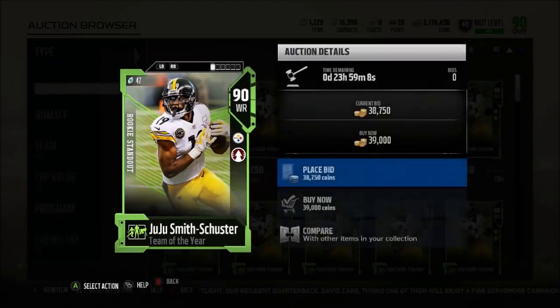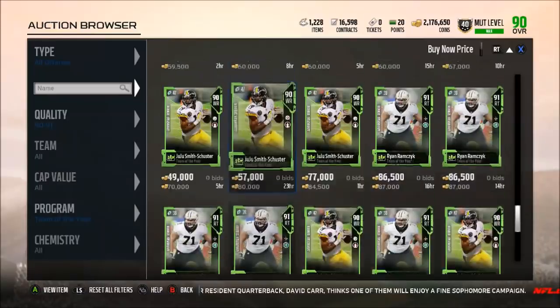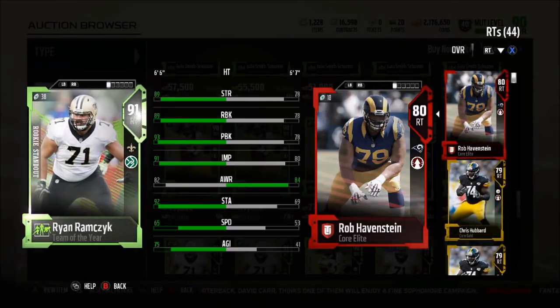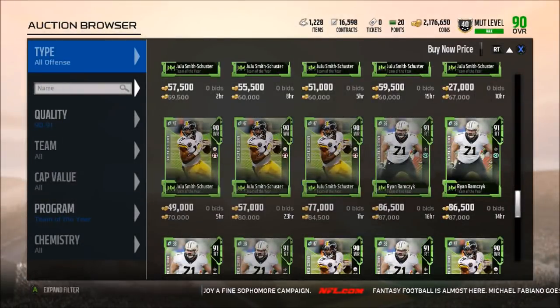The 92 Speed is probably one of the fastest cards on my team. Then we have the right tackle Ryan Ramczyk, who's only going for 87,000 coins. Right now I don't have a right tackle, so Ryan Ramczyk would definitely be a starter on my team for at least a little bit. 89 Strength, 89 run block, 93 pass block, 9 run impact, with a 65 Speed and a 75 Agility — I would definitely take that rookie standout right there.